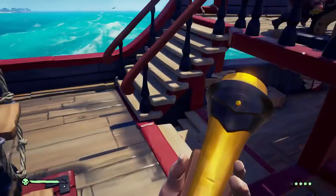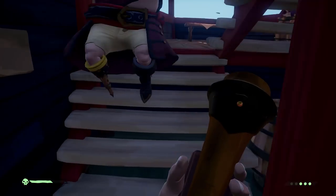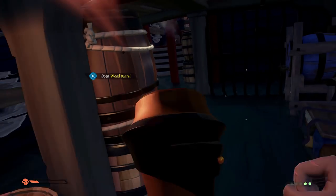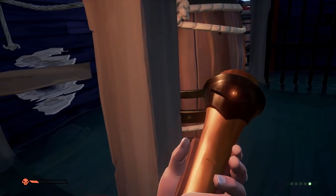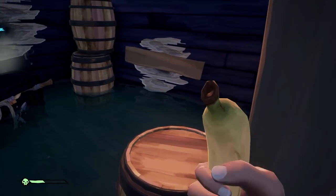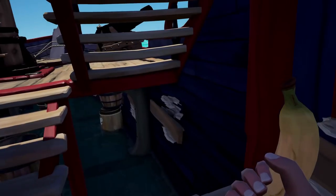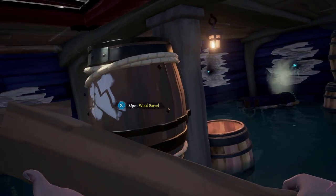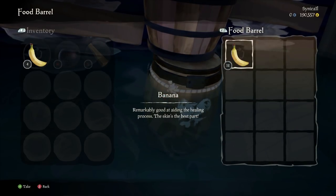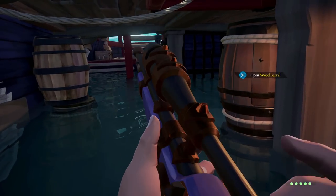Moving on to the Forsaken Shores event — if you look at one of the screenshots in the video, you can see on the back of the galleon there are new-looking chests. They're still captain's chests, but they have a little red glow on them. I think it's very likely they're going to be adding all-new loot in this event, and I wouldn't doubt it considering they've said it's going to be a massive event. The trailer down below gives you literally every single thing we know so far.